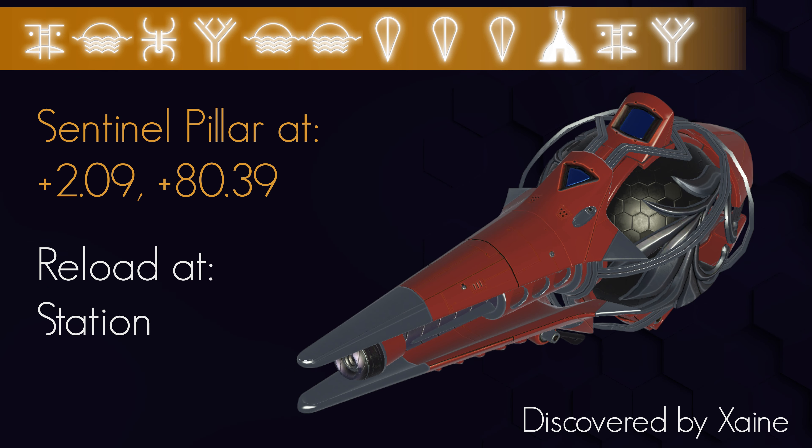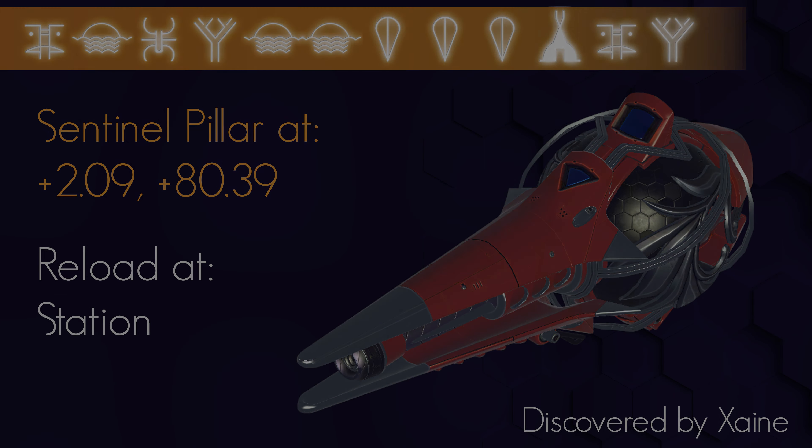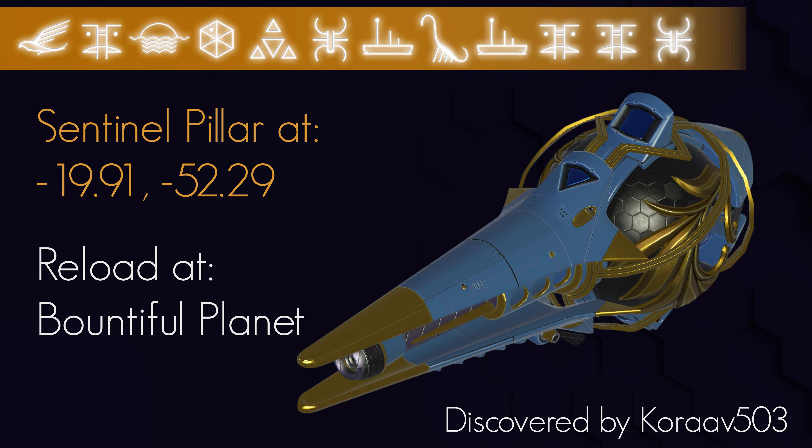Another note is that Sentinel Pillars are the same for the entire planet — if you find a Royal on a planet, every Sentinel Pillar on that planet will have access to the same Royal, or if not Royal, then the same normal pools and class. So while I will provide a coordinate for each Multitool, you don't need it — you could just use a map on the planet in question or just fight some Sentinels to get a waypoint.